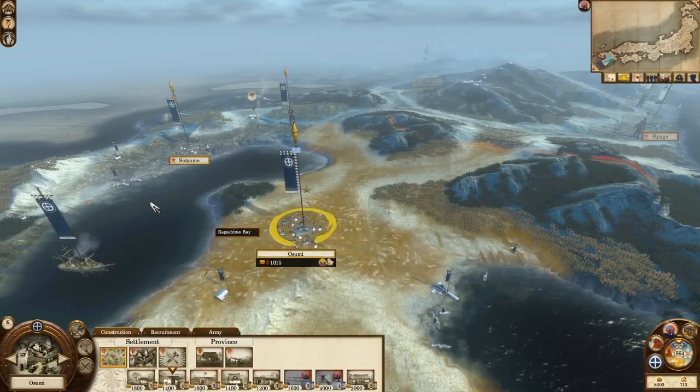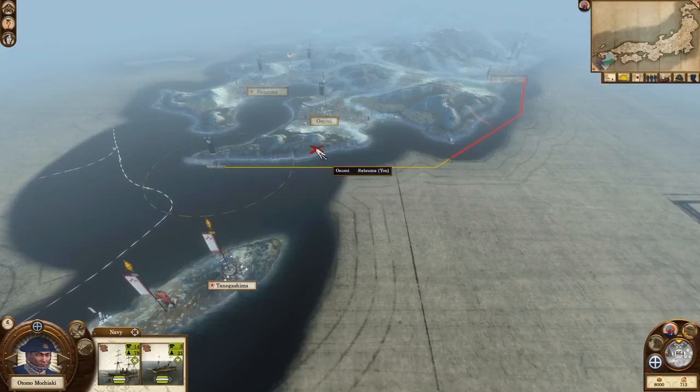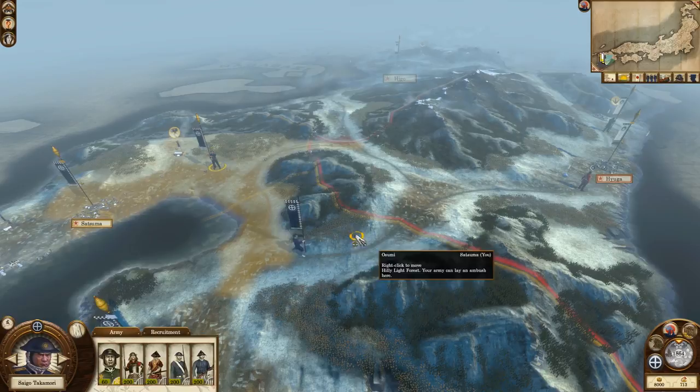We do have a ship — a navy — and I'm going to sail it up the coastline towards Hyuga; it'll take a couple of turns to get there. There are our vassals on the little island, Tanegashima. I'm going to get this spear levy unit to march up and join forces with the main army — when you hover and get two lines, that means you can merge the forces together, which is what we'll do next turn.